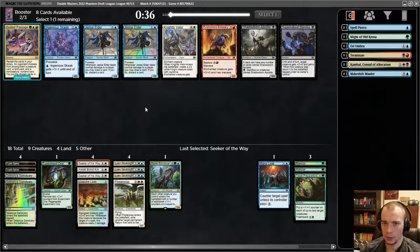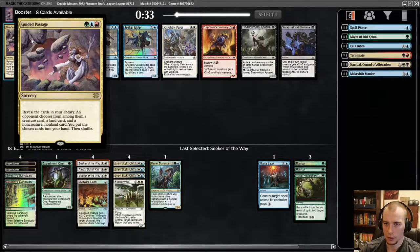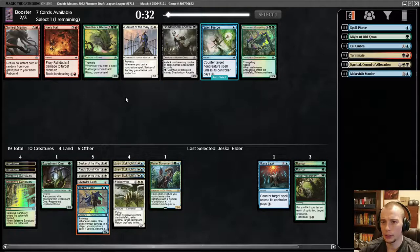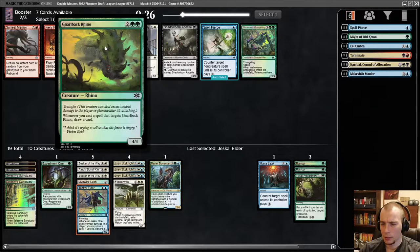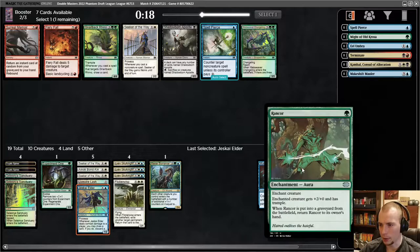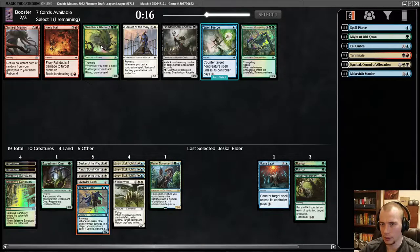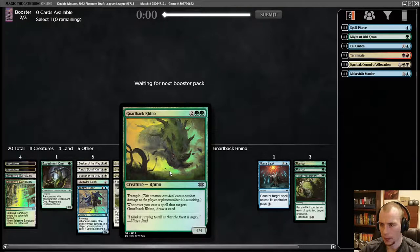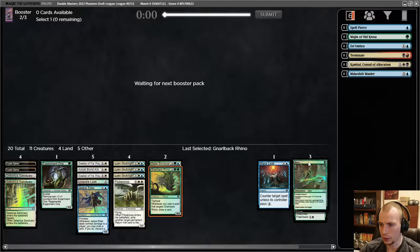There are some Jeskai Elders — I will take one of those. Guided Passage is just a hilarious card. I'll obviously take the foil Jeskai Elder. Another Seeker, Rhino, Spell Pierce — I don't want another Spell Pierce that much; I want to get a four-drop or slam more Seekers of the Way. I don't have that much prowess happening so the Seekers aren't necessarily that good. I'm going to try the Rhino — double green kind of hurts taxing mana, but I can throw Travel Prep or Rancor on it and draw cards. That's pretty nice.